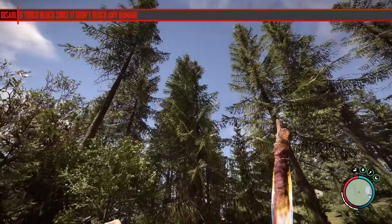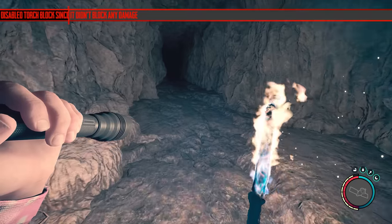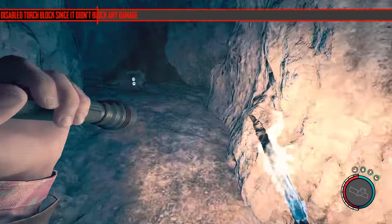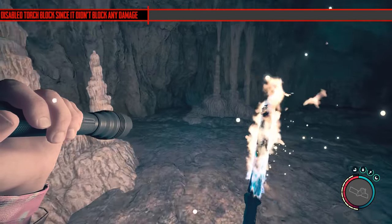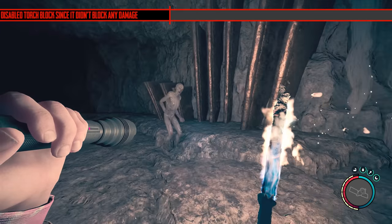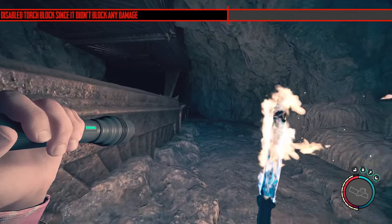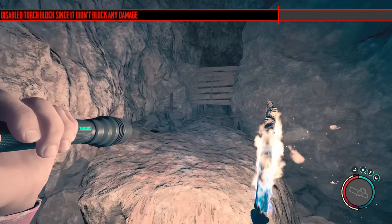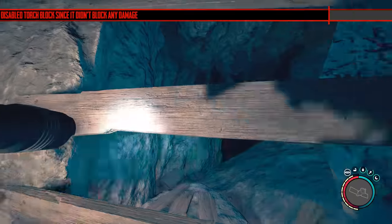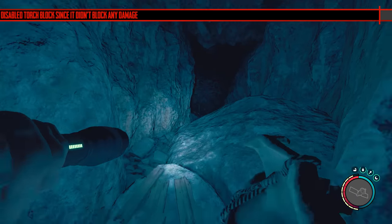They've disabled torch blocking since it didn't actually block any damage — this is referring to the fire stick, not the flashlight. In The Forest I used to use blocking with the torch a lot in caves; it was really good because you didn't have to put it away constantly to deal with enemies. Now getting it in and out is going to be annoying. I think they've done the torch dirty — it should have some block, it's a thick stick. Also, when swinging to take down new barricades in Cave D it swings side to side and can barely destroy vertical ones.